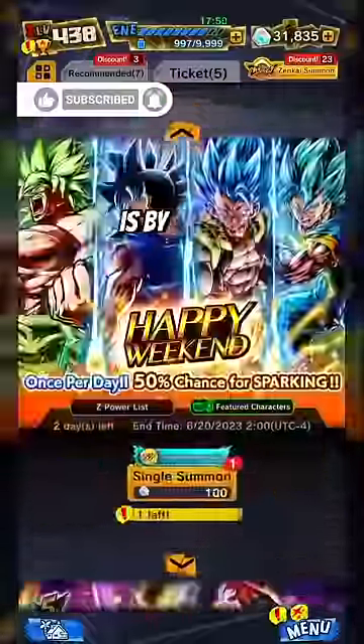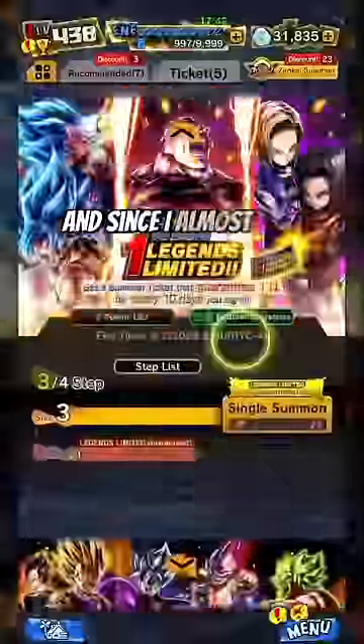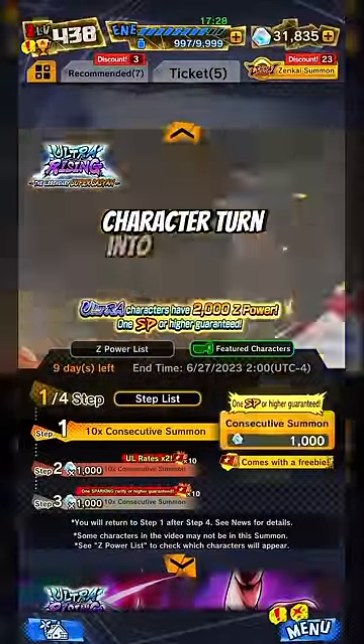The only way to get Z2 metals is by pulling characters that you already got to 14 stars. And since I almost have everything to 14 stars, let me show you what I'm saying. Let's just do a quick multi-summon so you can see how my character turns into Z2 metals instead of getting Z power.